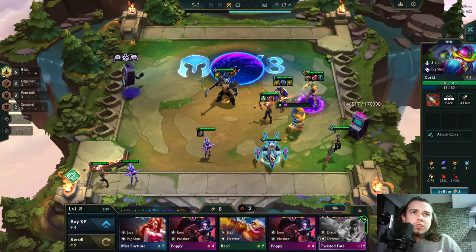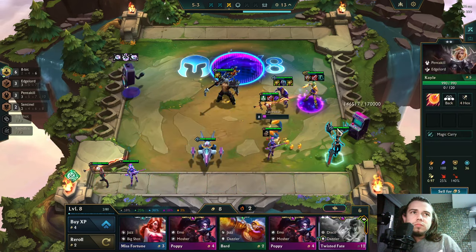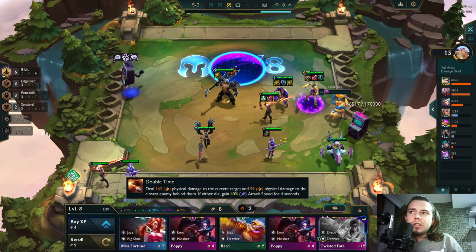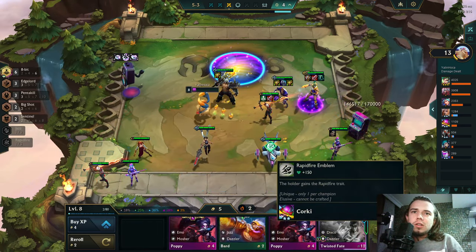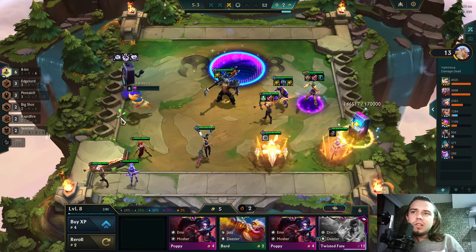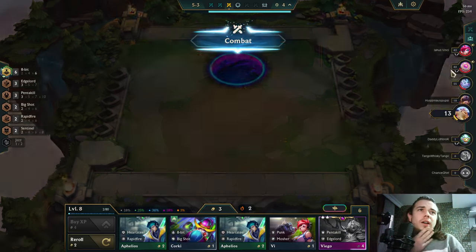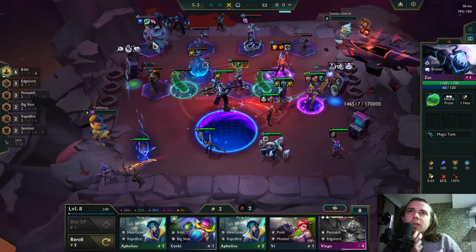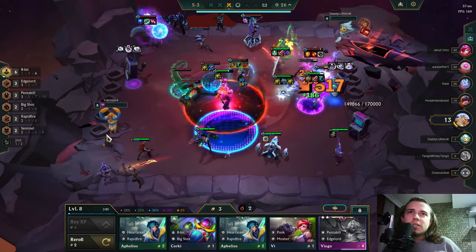Which one deals more — Corki or Kale? I guess Kale will deal more damage. Together with Big Shot, Corki should be dealing more damage. That was an upgrade — I was too slow. But we killed this guy. KDR3 is not such a good comp.